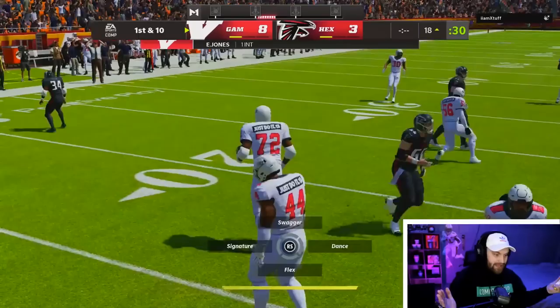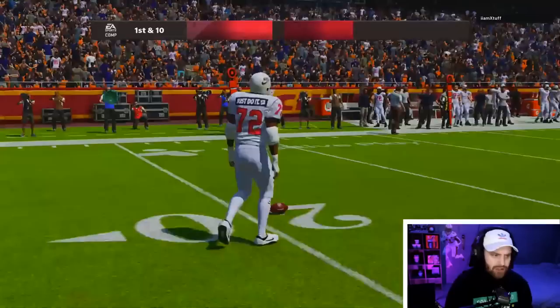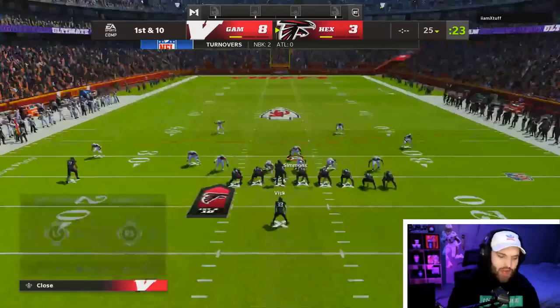Ed Too Tall Jones on the first play of the game — he runs a screen and we hard flat Ed Too Tall. He has Acrobat and that Pick Artist built in. You guys can see him hitting that dance move. We already win our first house rules game, literally on the first play of the game with the player we're trying to showcase. That is insane.